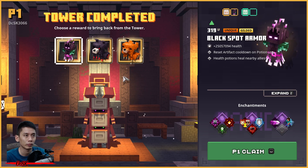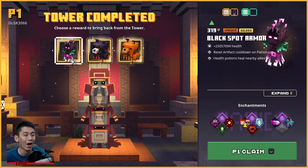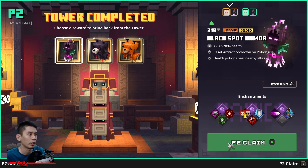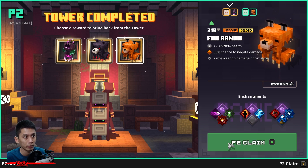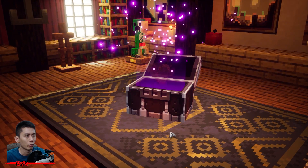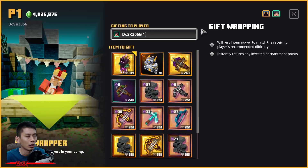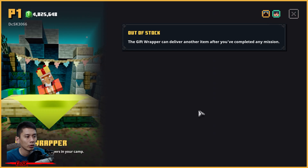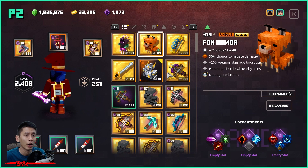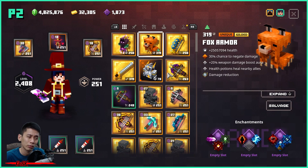Player one starts the tower again and continues. Get the two best gear you want — oh, I want this Black Spot armor, wow, perfect enchantment, I must get this one! Player one gets this one. Player two, get a different one — maybe this Fox armor, wow, nice one! Back to camp — do the same thing: give the items from the original save data to player two.